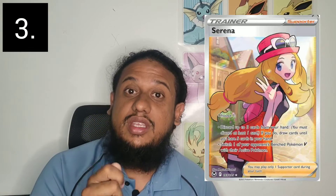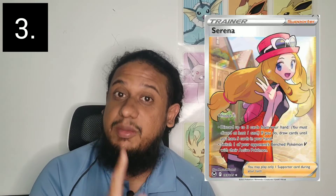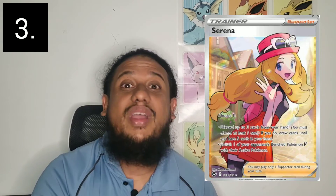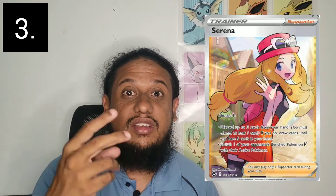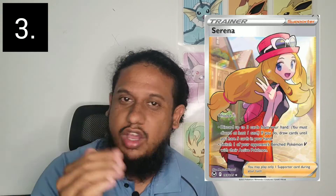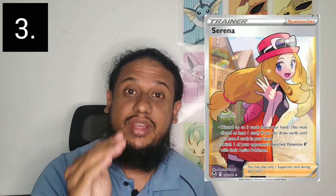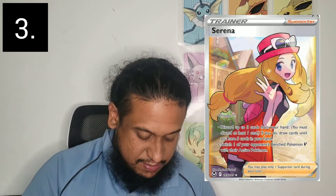Coming in at number three is a potential staple already replacing numbers of the long-standing staple Boss's Orders — and that is Serena. Serena gives you the mechanic of Boss's Orders to gust up a card, but limited to only V Pokemon. On top of that, it also gives you the option to search your deck. One card, two pathways. You're seeing Boss's Orders numbers go down in decklists to make way for Serena. Get a play set — you don't know how this thing might evolve. Serena is my number three.